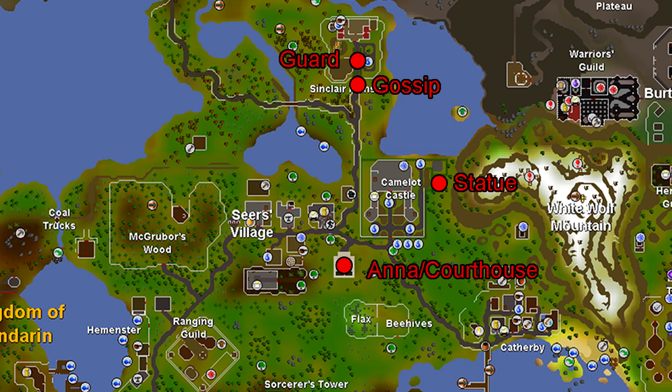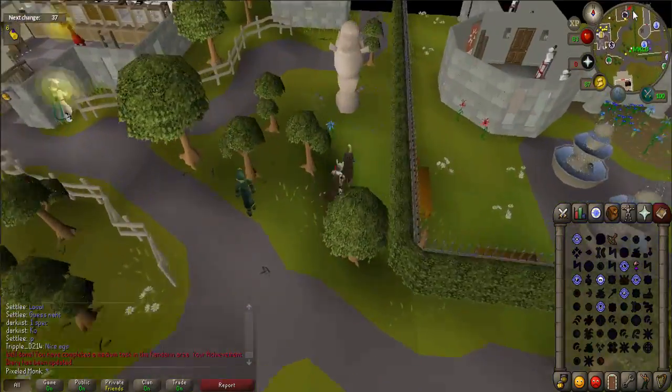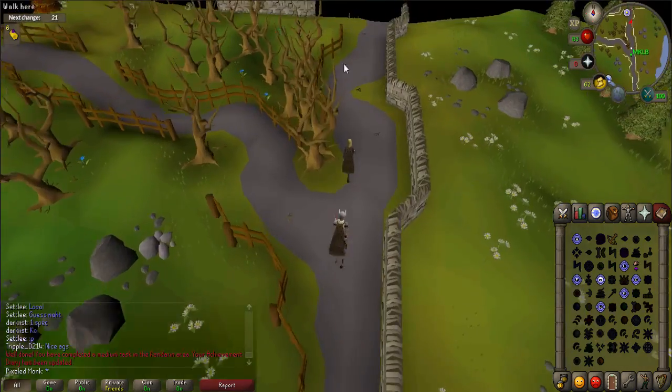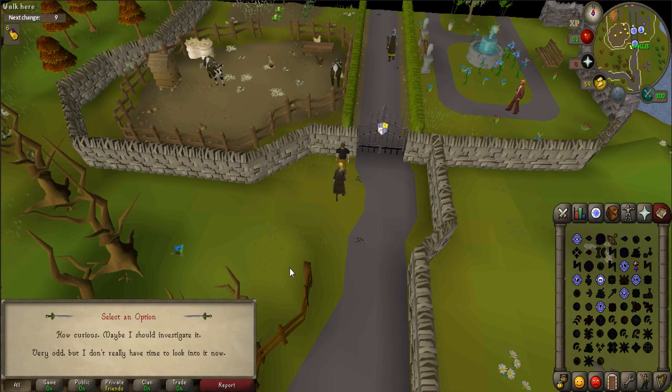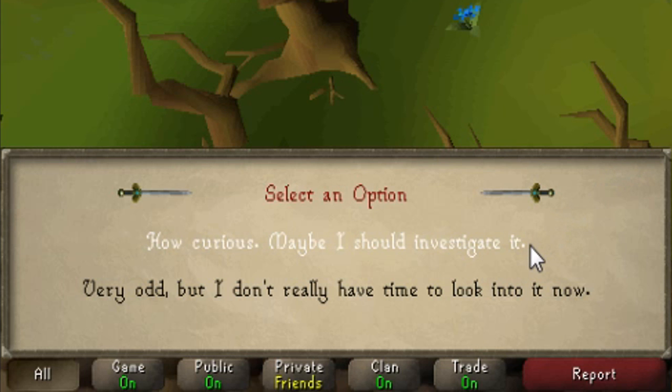There are some maps in the description below that will help you identify some of the key points of this quest — open it up to keep it handy. You start the quest by going to the Sinclair Mansion. The easiest way to get there is to teleport to Camelot and walk north. Once you are just outside of the gates, talk to Gossip. When prompted, say 'How curious, maybe I should investigate it.'